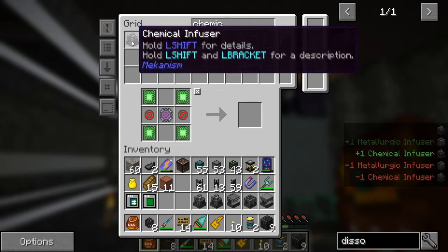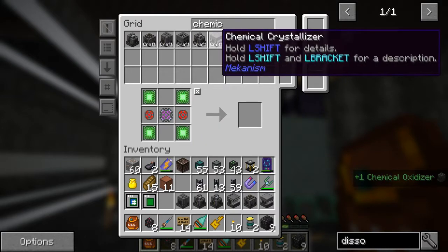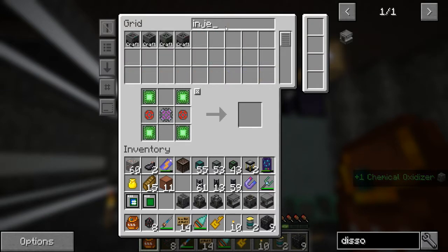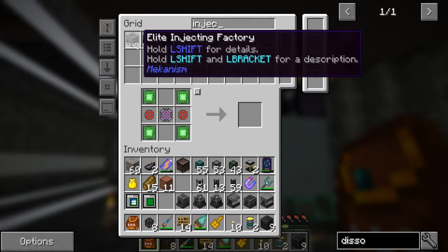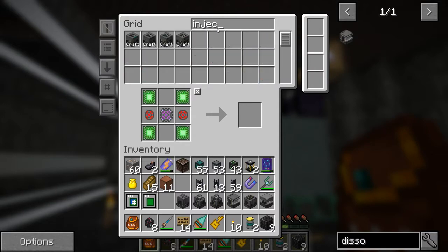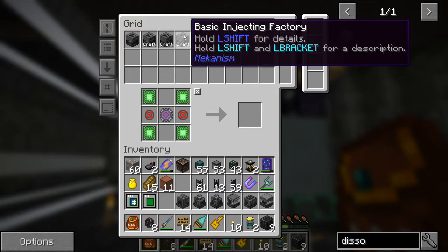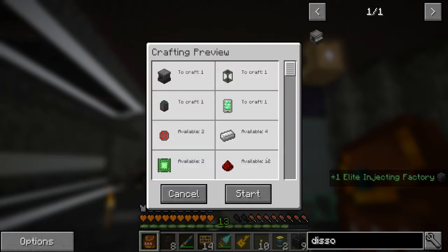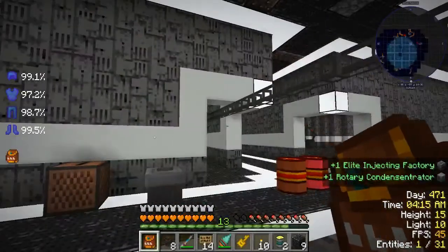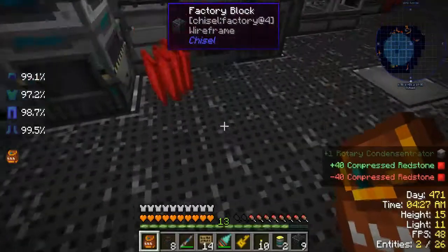There are a lot of machines here. We want a chemical oxidizer, a chemical injector — let's go with chemical injection chamber. That's going to take forever to craft. We still need a chemical injector and a rotary condensator. Oh — it worked! So we have a rotary condensator, and I think that's it. Now all these machines have to get pushed together. Let's just pull you out of there — I don't know why we didn't think of that in the first place.